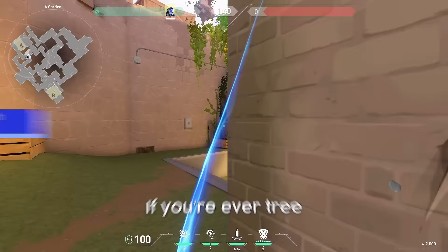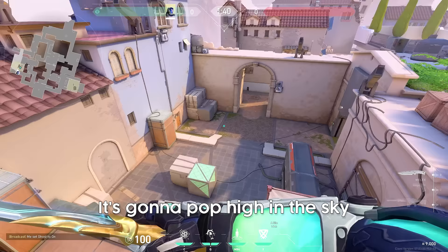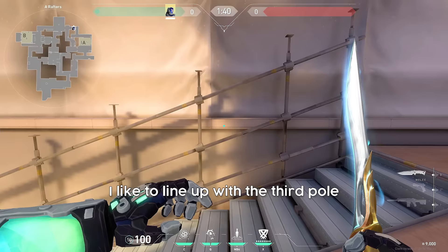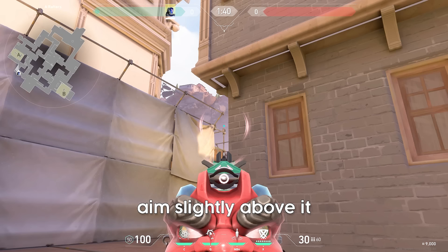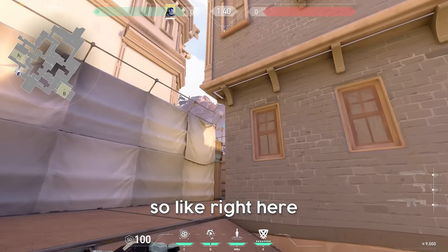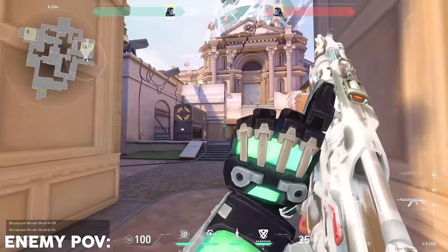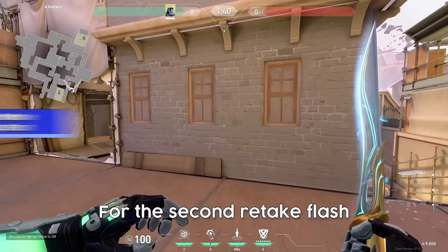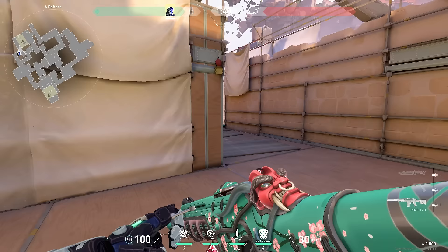If you're ever at tree and your team needs help on site, a simple jump throw flash over this wall is going to pop high in the sky blinding anyone on site. To retake A site, I like to line up with the third pool right here, aim at the top of this pool, slightly above it — between the pool and the brick wall — and just do a normal throw. That flash pops through the tarp blinding every single spot except here and hell. For the second retake flash, line up with the edge of this window, there's a little dark spot right here — aim anywhere above that dark spot, do a normal throw, and if you walk out with this flash it blinds pretty much everything including hell.